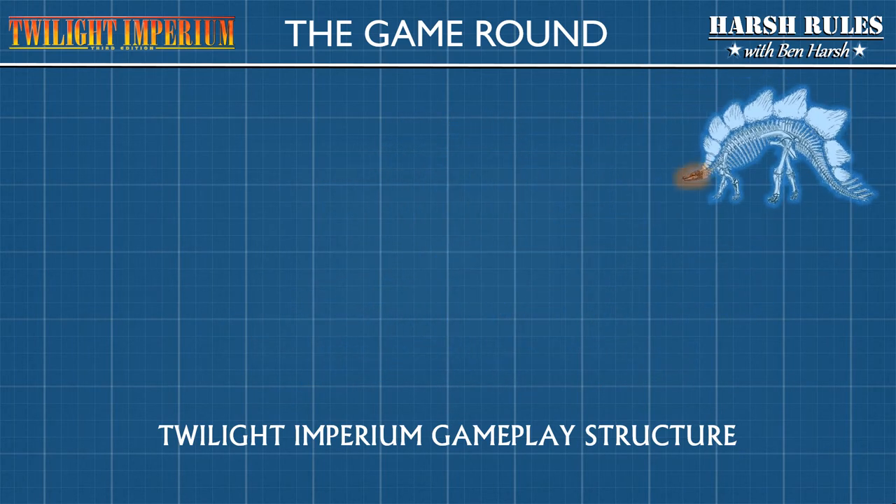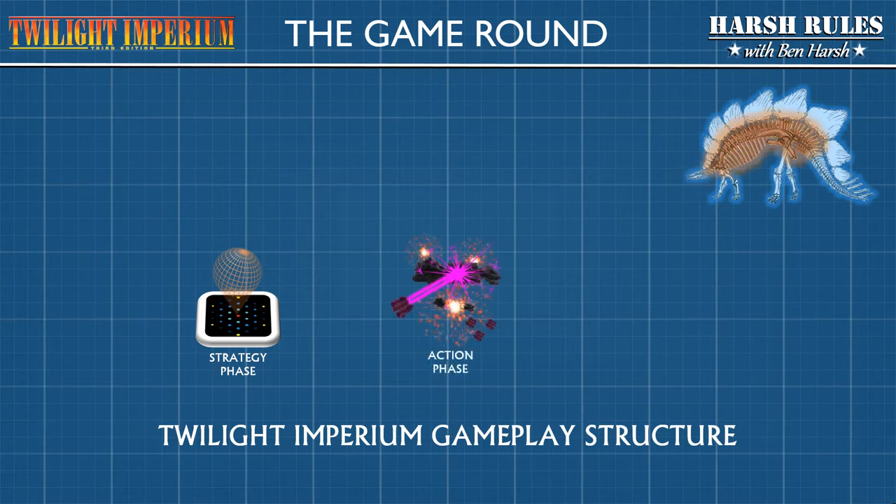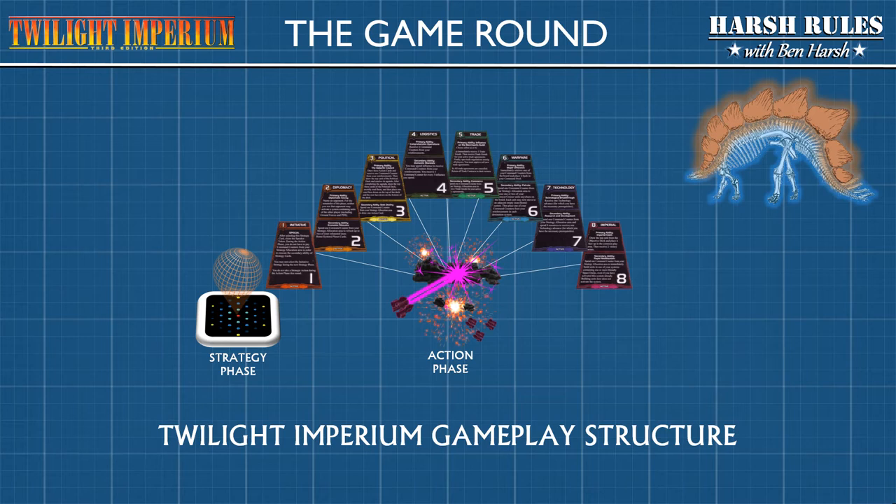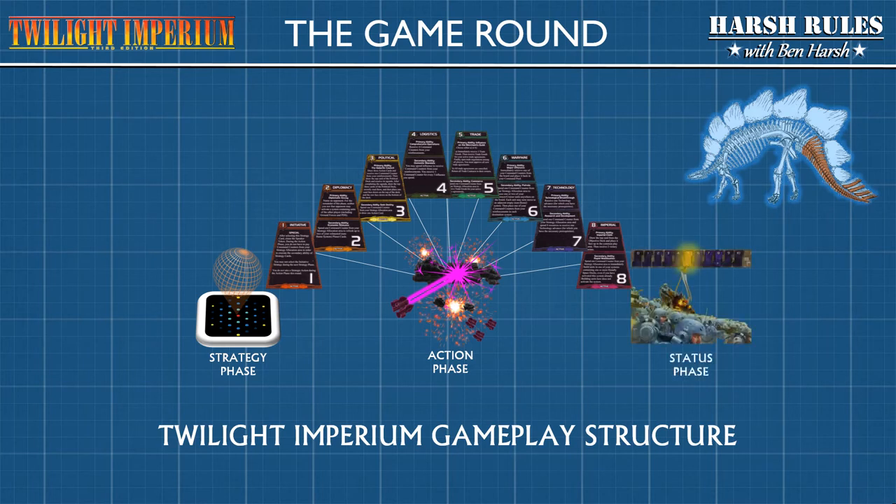Much like a Stegosaurus's brain, a game round begins small and simple in the strategy phase. During this phase, players choose 6 out of 8 strategy cards that will form the bulk of the game round. The beating heart of this whole Twilight Imperium experience is the epic space battles and planetary invasions that take place in the action phase. As you resolve each player's conquests and they play their strategy card, this forms the plated backbone of the game's various mechanics. Each strategy card forms a defined sequence of narrative events that run down the spine to the spiked tail at the end, which is the status phase.